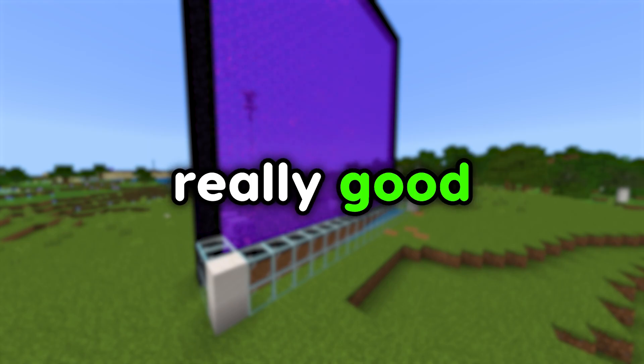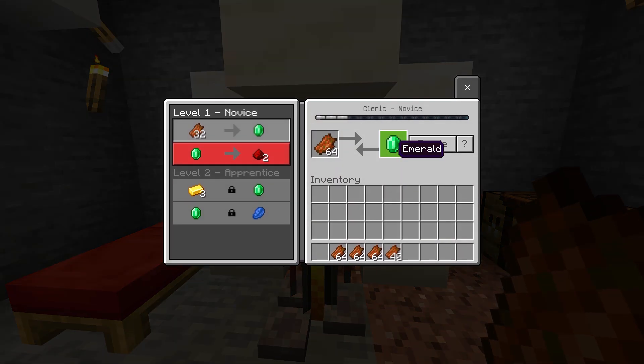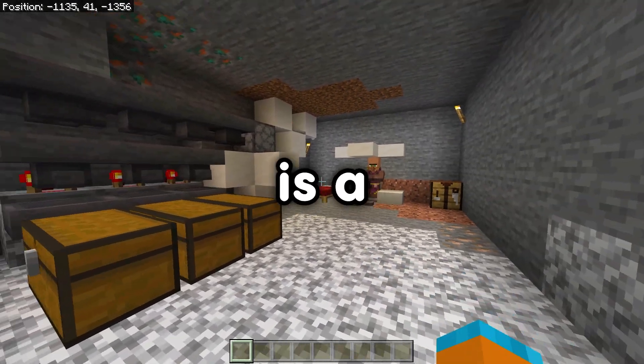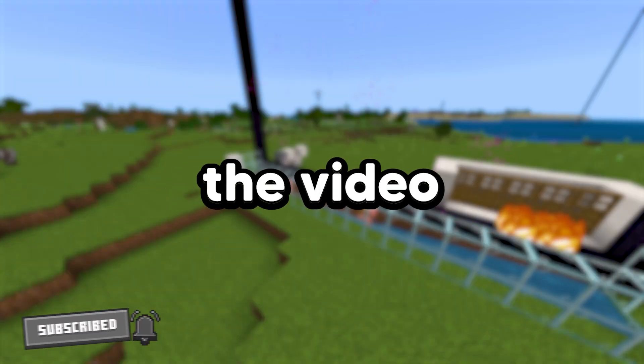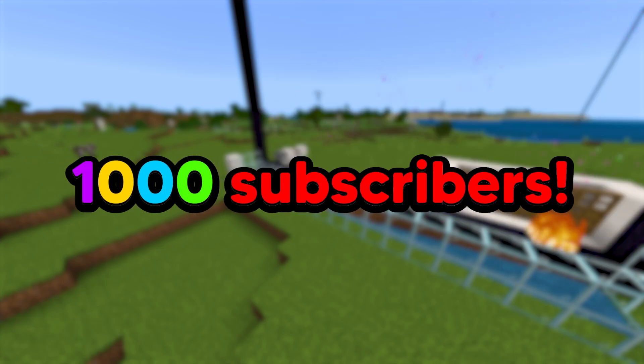Which I think is really good. And if you're wondering what to do with the rotten flesh, you can sell it to a cleric to get emeralds and also even more XP. So this farm is a must do. If this tutorial helped, make sure to subscribe and watch the video on screen. Also, thank you all so much for a thousand subscribers. Bye.